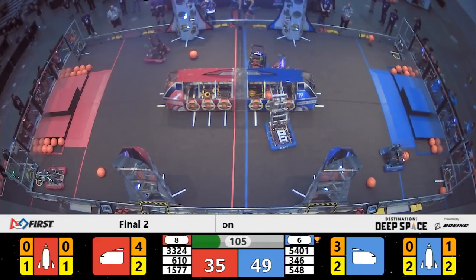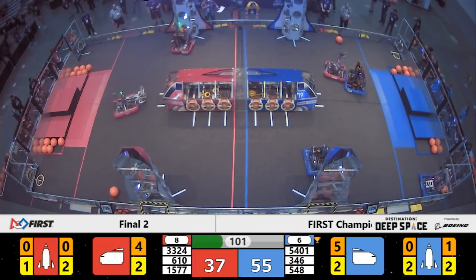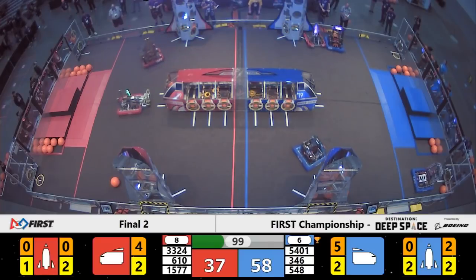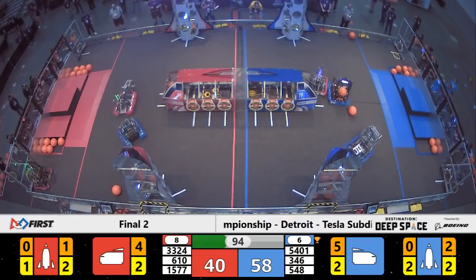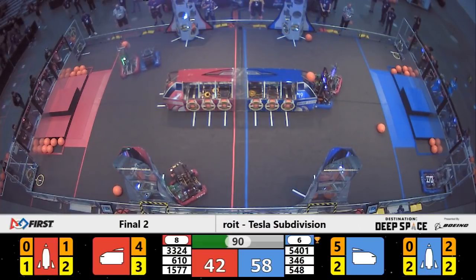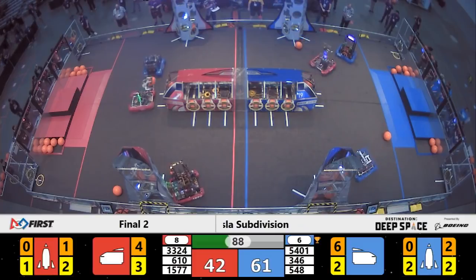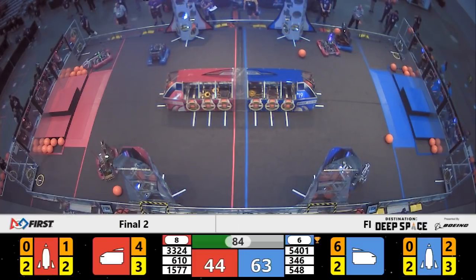6-10, Crescent Coyotes going in. Now they got the hatch panel. Defense being tenacious — the Metro Botch is hounding them, and the Robo Stangs have got them almost like an appendage off of their robot.